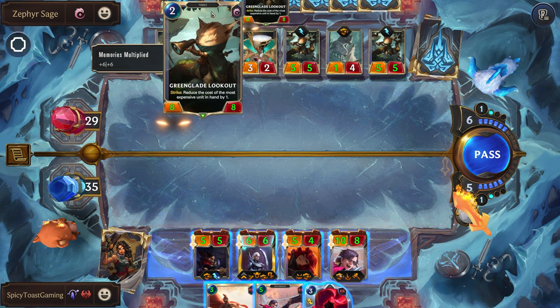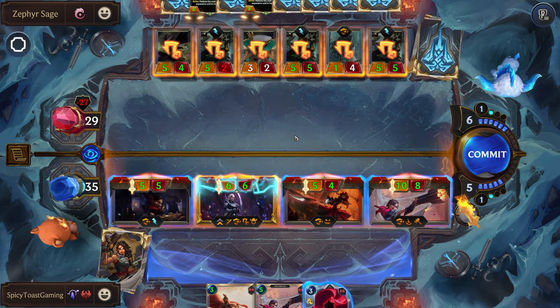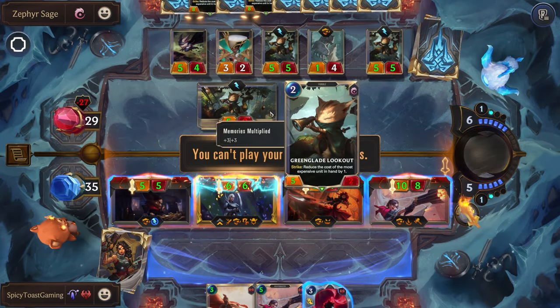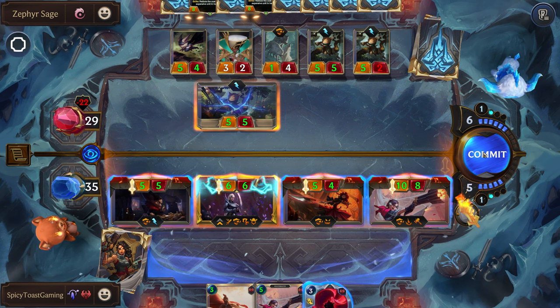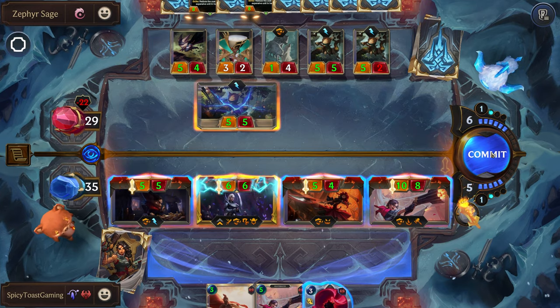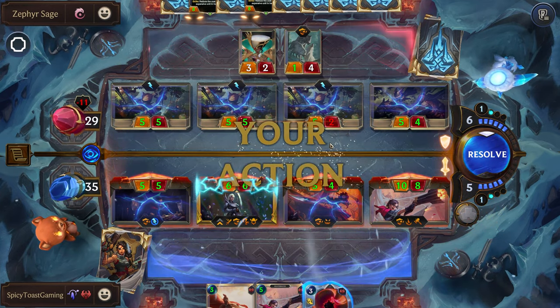If we wait, they're just going to play bigger Green Glade scouts. So let's just go ahead and attack with what we have. Sadly, not having our main champion here is a problem. They're here — not the alarm. Let's just go ahead and attack with what we have.